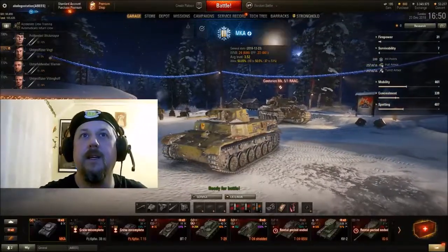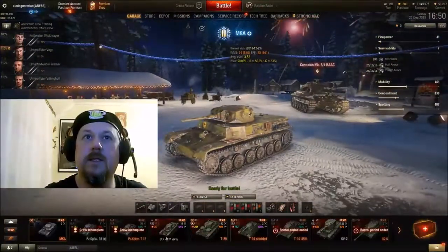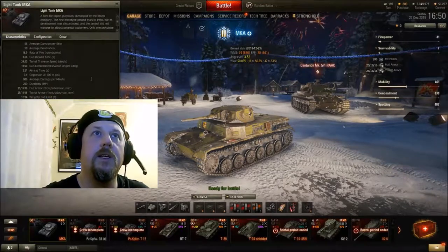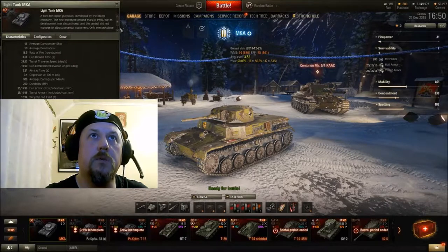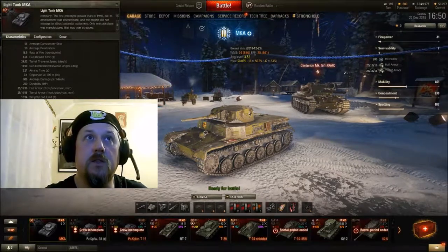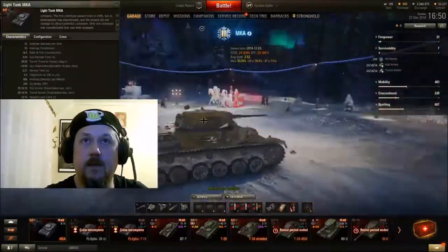So let's start from the tank. Here it is. Let's see what we know about the tank itself. A tank for export purposes developed by the Krupp company. The first prototype passed the trials in 1940, but its development was discontinued and the project did not manage to attract potential customers. Only one prototype was manufactured, and it was later scrapped. Looks like it's not very successful, and it doesn't look very successful even for 1940.